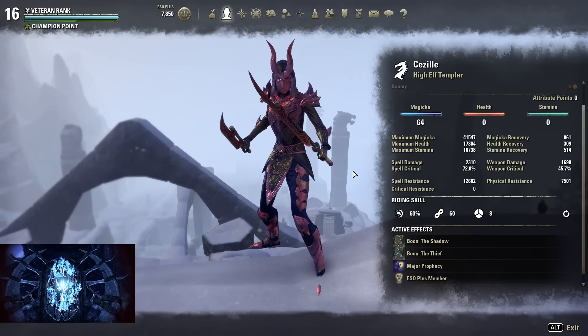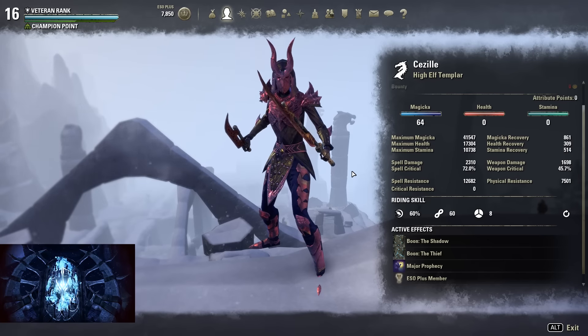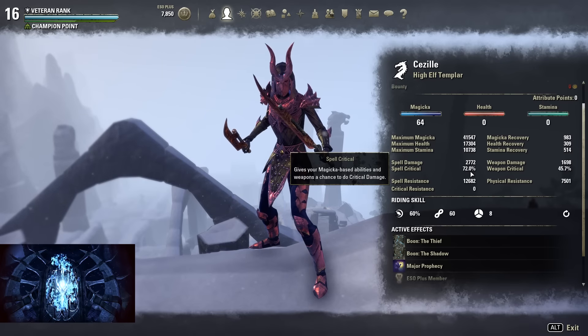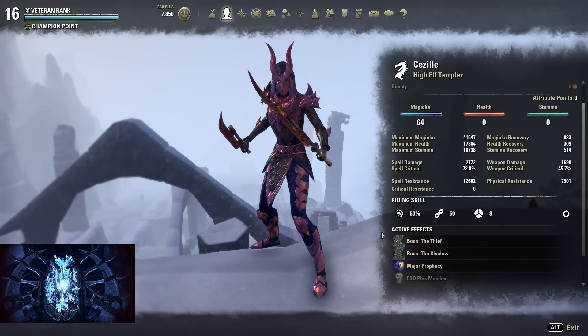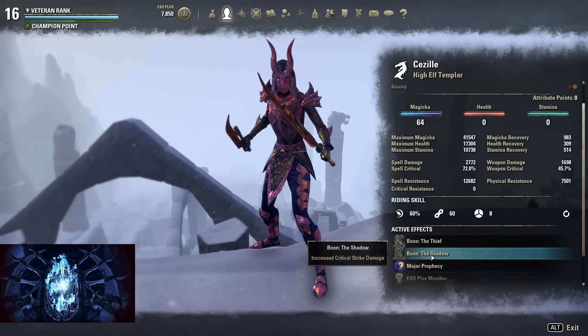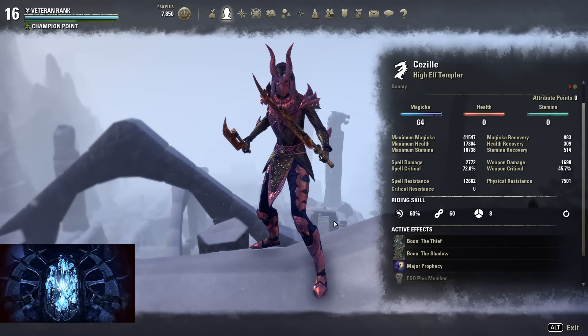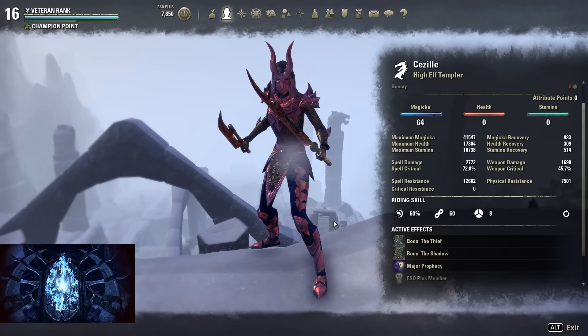This build is focusing around spell critical and increased critical damage. When I buff myself I'm at 2.8k spell damage — this could be higher — but we have 72% spell critical, which is a lot. We use Twice Born Star so we get the Thief and the Shadow, and we have a lot of other increased critical damage modifiers. You want to have group buffs as much as possible, like Aggressive Warhorn and Spell Power Cure, to get the most out of this build.